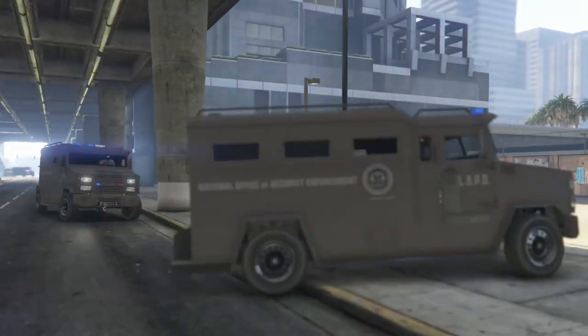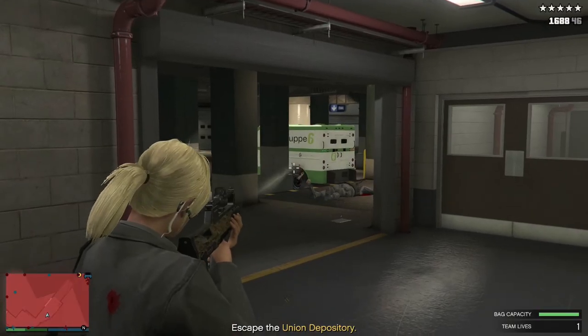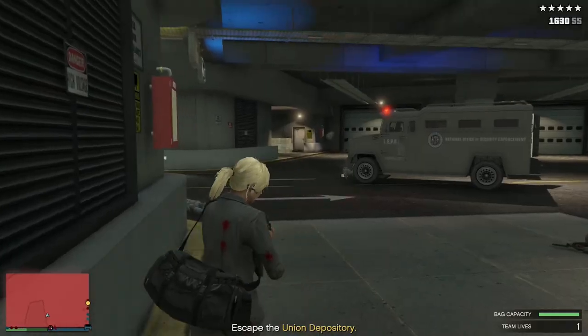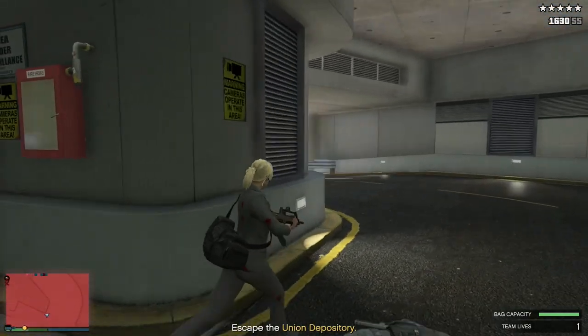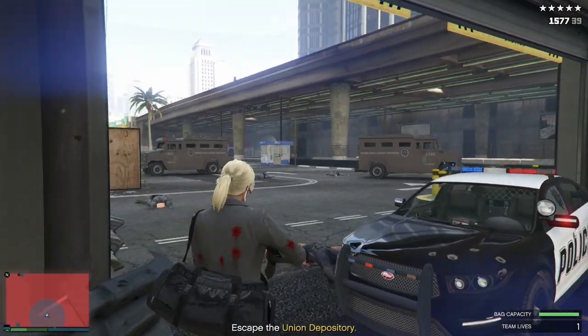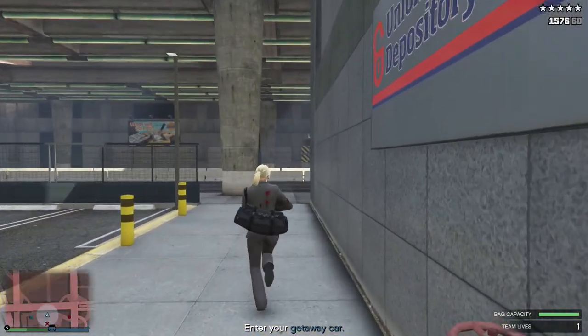Make your way back up the elevator and prepare for a shootout. After you've taken out most of the police in the immediate area, head out and take a left, go down the stairs and around the corner. Stick to the left side of the wall — you'll be confronted by a couple waves of SWAT. Once you've killed around eight or so, they'll stop spawning. Then make your way to the right to follow the path.